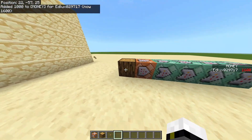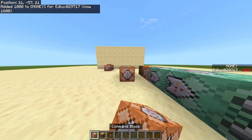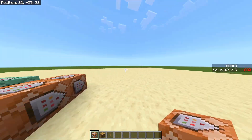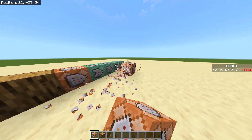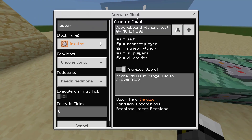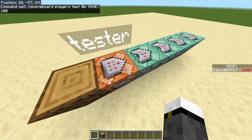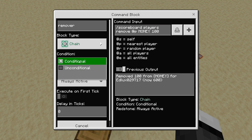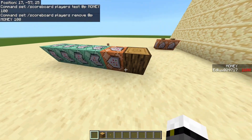So, how can we make the store? First we have to do these commands, and to put the commands we have to input them in this order — as you can see, the command blocks point there and they're all pointing. The first command block is going to be of the impulse type, unconditional, and needs redstone. All the others in chain format need to be in conditional format and always active. All these last four do the same thing.